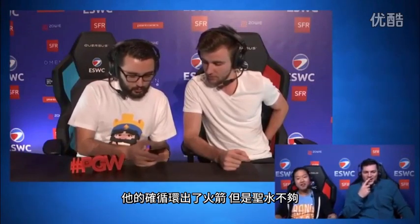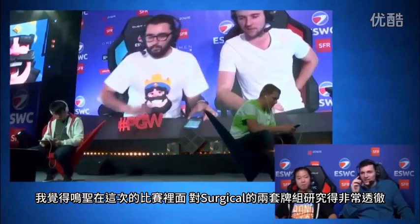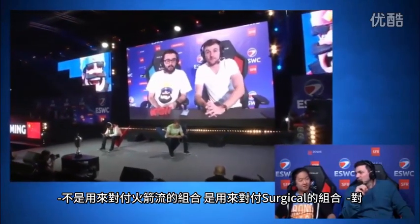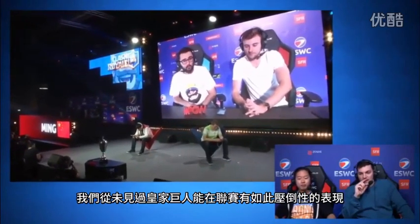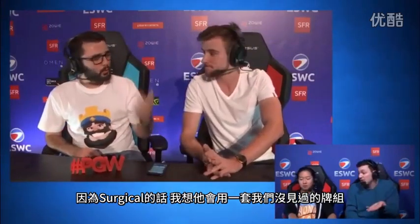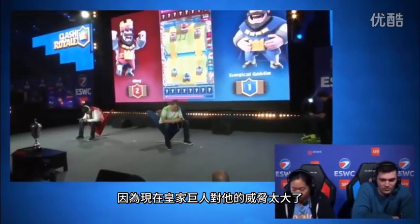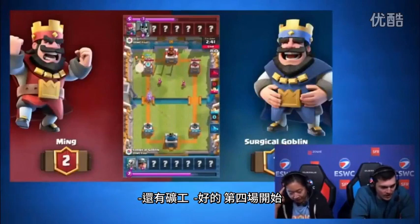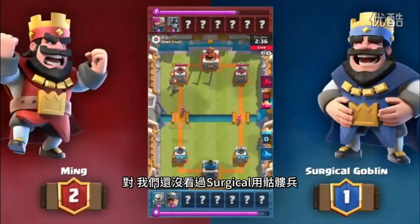Surgical did cycle back to the Rocket but didn't have enough Elixir. I feel like Ming really did his homework on knowing both of Surgical's decks in this tournament — he knew the Expo and the Rocket cycle, and the Royal Giant is proving to be a menace. He wouldn't whip that out against any other player here. He has been formulating decks specifically to counter not the Rocket deck, but to counter Surgical as a player. We haven't seen a Royal Giant dominate a series like this. Surgical thinks he has to choose a third deck we haven't seen yet — maybe a Golem or Miner Bowler — because this Royal Giant is running reckless on him. Surgical playing a completely different deck — we haven't seen him play Skeletons yet.